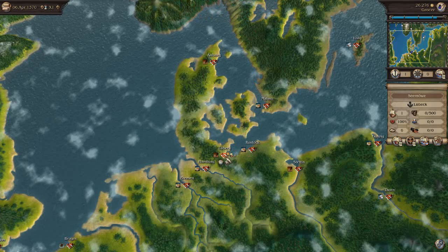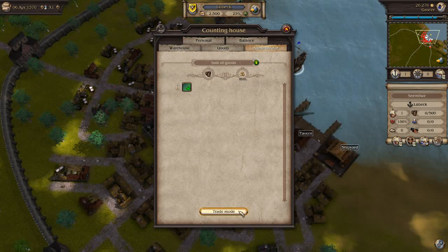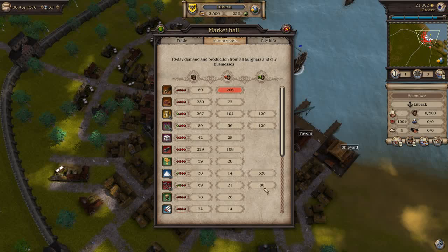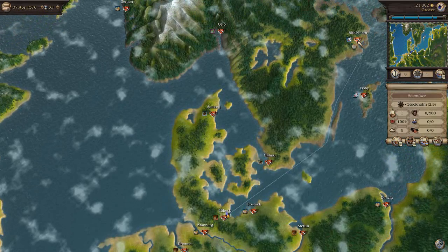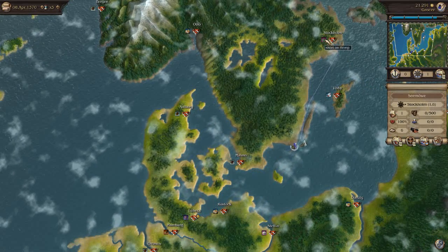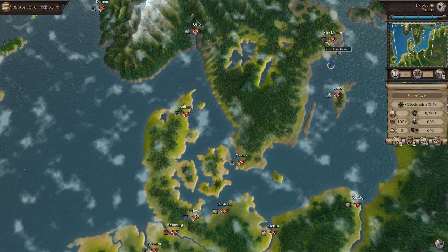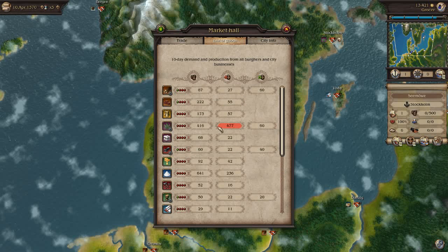So right now we're going to be buying some hemp and some salt, simply because Lübeck does produce a lot of those two things. Now all we need to do is find a city to sell them. Because I played a test game, I know that Stockholm should be a very good place to offload salt and hemp, so we'll go up there. You'll see that next to the city names there's a little icon showing what they're short in — hemp is indeed in demand in Stockholm. Because we don't have a counting house or representative there, we have to go there with our convoy before we can see the detailed list.